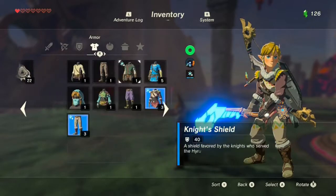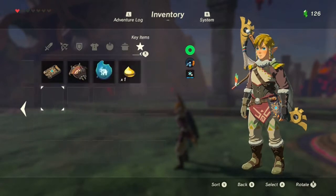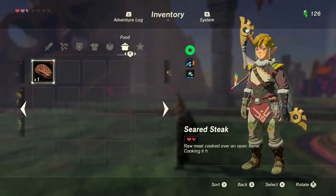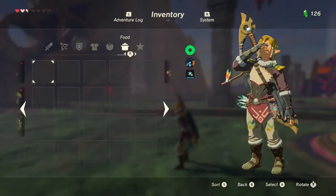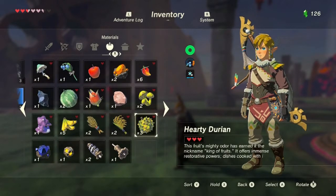Found you. Let's see, what do I got for healing items here? Seared steak — that'll have to do. Hardy Durlin? Okay, we'll need that.